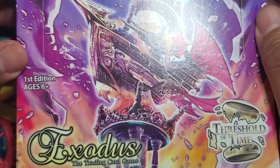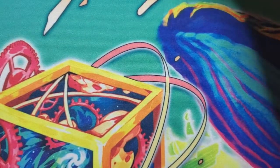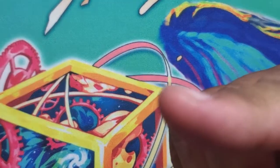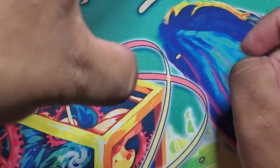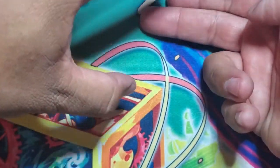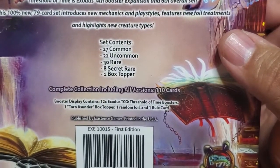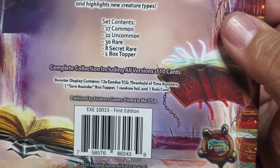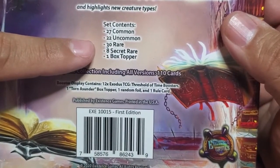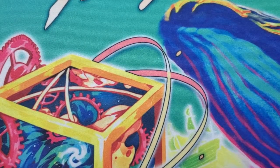This might be spoiling the set a couple hours before it drops — whatever, I did it first! Now, the set contains 27 commons, 22 uncommons, 30 rares, 8 secret rares, and one box topper. So we're going to be going through all of them except for the eight secret rares — mainly because I don't have them. All right, without further ado, let's get into it.